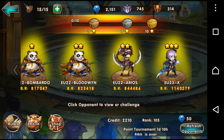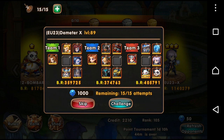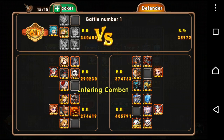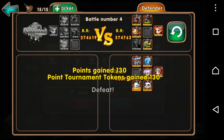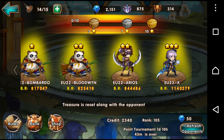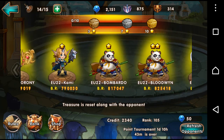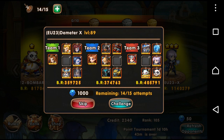So basically I'm just going to do what I normally do — I showed it in one of my other videos. I go for the 3-star person and attack them. Normally they've got quite a bit higher BR than me and sometimes I can beat them. If I do, then I just refresh opponents and always go for the 3-star opponent. The reason for that is even if you lose, you normally get about 130 credit points, and that 130 for losing is more than what I'd get for winning against any of the 1-star people.